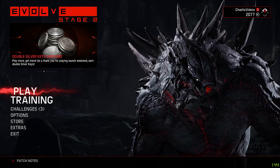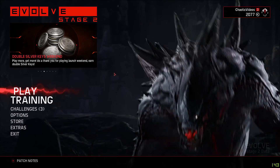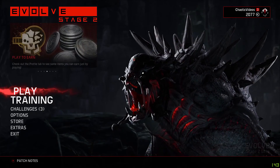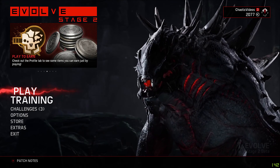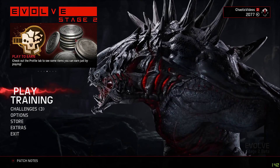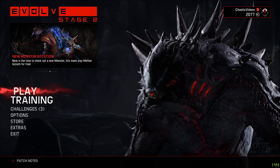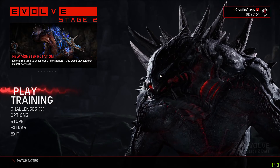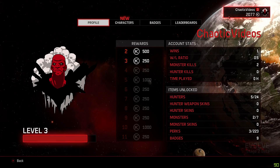We're just going to roam around in the main menu a little bit longer and then get right into the game. As you can see, we're in the main menu. On the top left you see where it says Evolve Stage 2 — this is pretty much tips and tricks; it shows you what new stuff came out, some old stuff, what they removed and added.